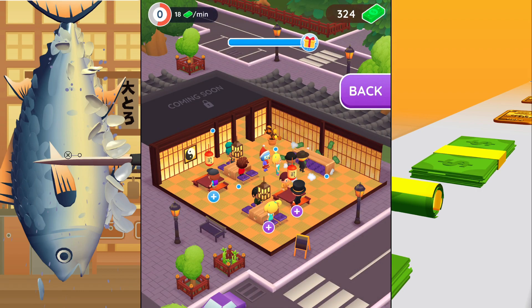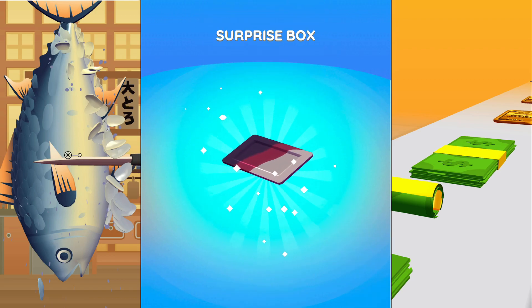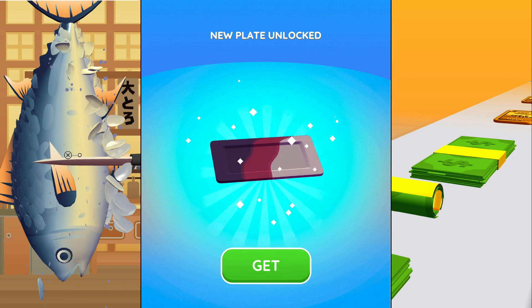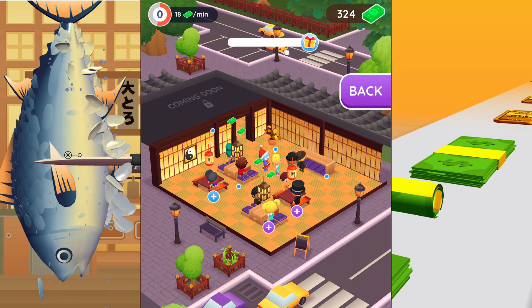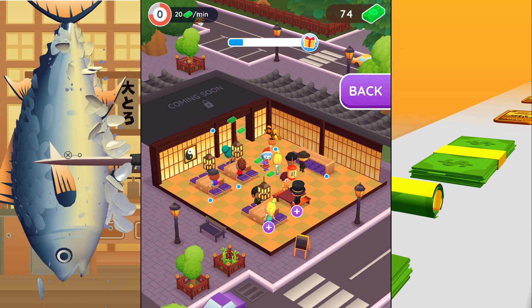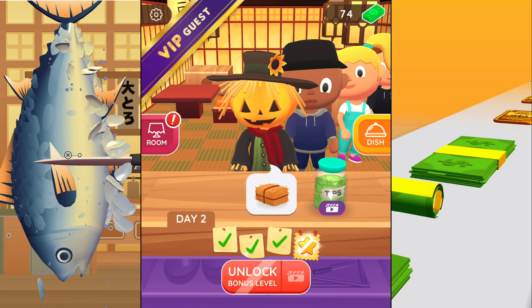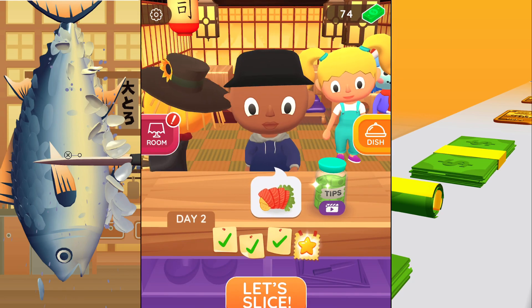We're gonna upgrade our table, and now a surprise box — oh, we got a new plate! That is looking good. Is it gonna make me more money? Should we do some more upgrades over here? Okay, we are running low on money but 20 cash per minute — this is pretty good.